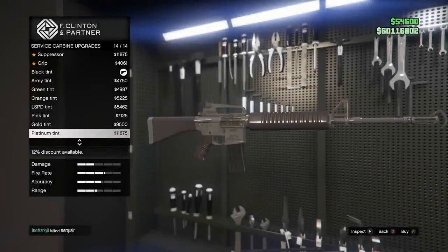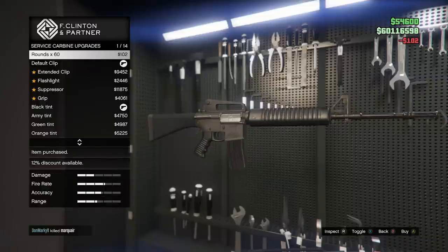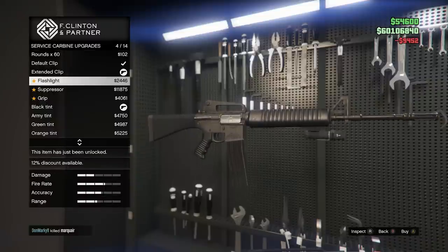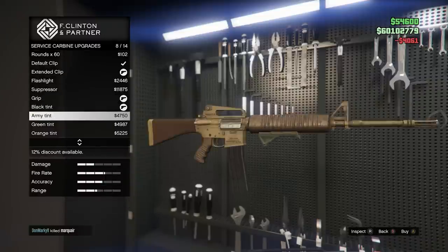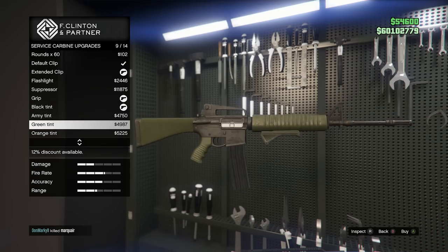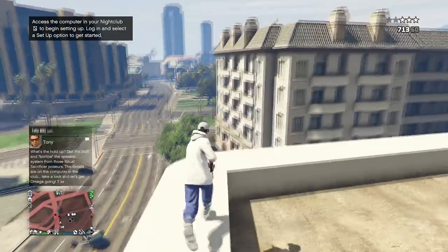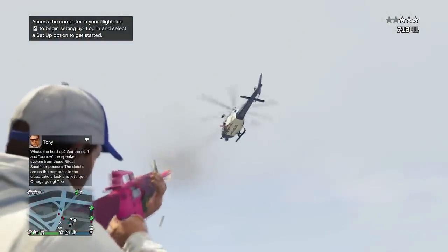Everybody is trying to get their hands on the M16 right now. I'm going to show you a full and easy guide on it. To unlock the service carbine, we need to collect five components which randomly spawn at 10 possible crime scene locations. Credit to Wildbrick142 on Twitter for the map showing the 10 different locations they could be spawning at.